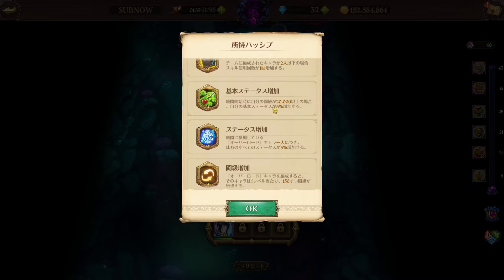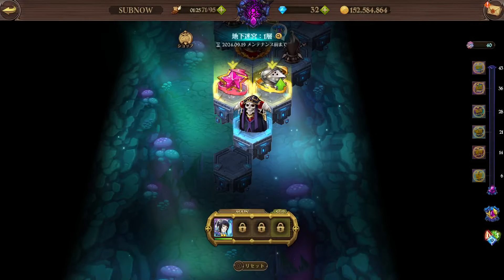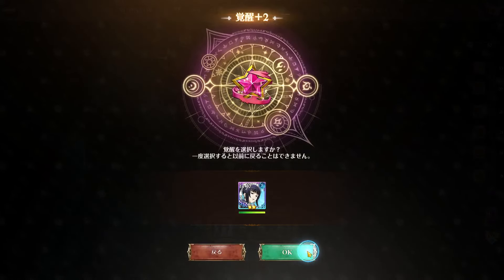If you're running a character with over 20k CC, you get 5% basic stats, and they get 3% more basic stats per Overlord character on the team. For crystals, I recommend just buying them whenever you can — buying crystals is the best way to do it.